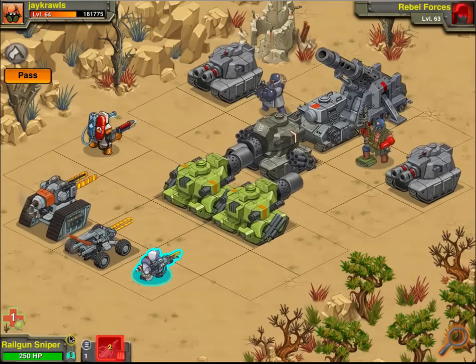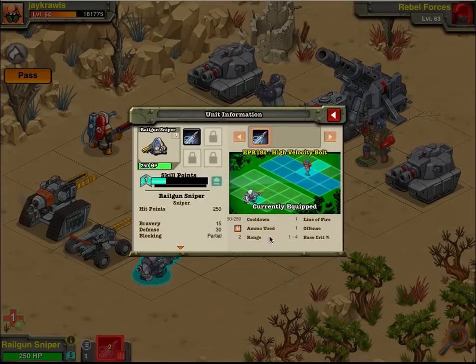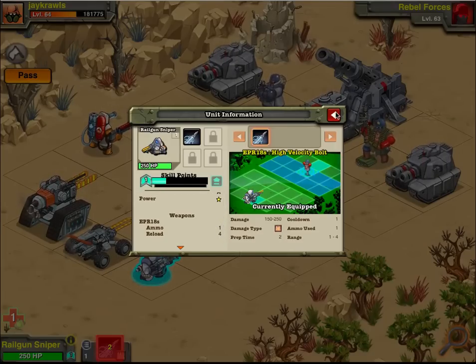The Railgun Sniper is not ready to shoot from the beginning. It has a cooldown of 2, so its prep time is 2 and cooldown of 1. Ammo used: 1. The offense is higher, so it doesn't miss as much, and because the offense is higher you're going to get more hits. The armor piercing for the sniper is 100%, so that is better. Crit against vehicles is already at 30% and 15% against soldiers, so there's a much greater chance you're going to get max damage with the sniper. But with its low health at rank 1 — 250 hit points — he dies pretty quickly. Not a lot of defense on either of these two units.